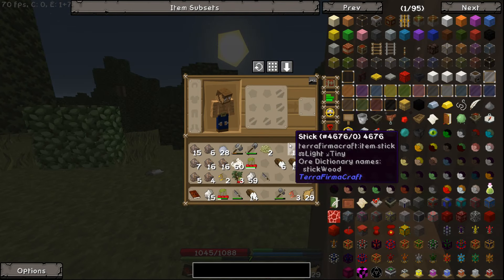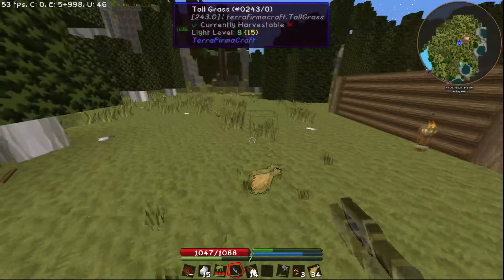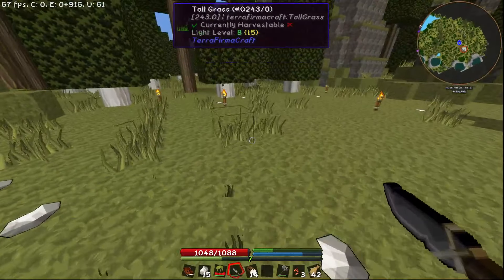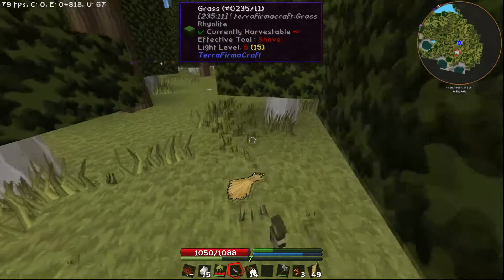First of all, let's make a knife - oh, we've already got a knife. Alright, let's run around and collect the grass. We're going to use this to make a block called thatch and we're going to make a cheap little roof for our house with thatch - sorry about the lag right there - because it doesn't really cost us anything.